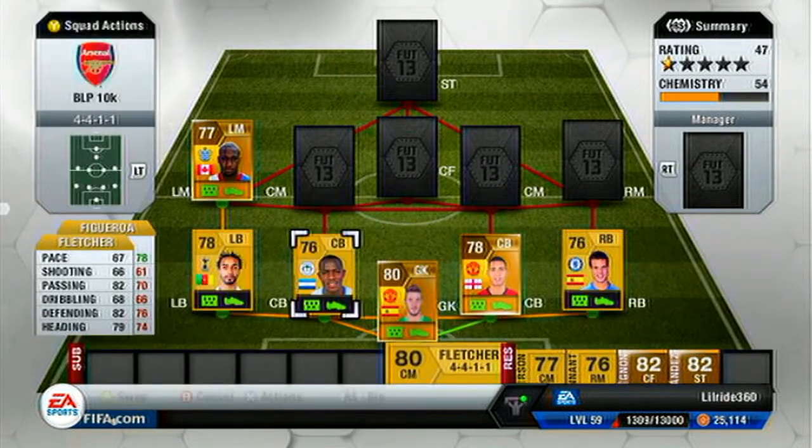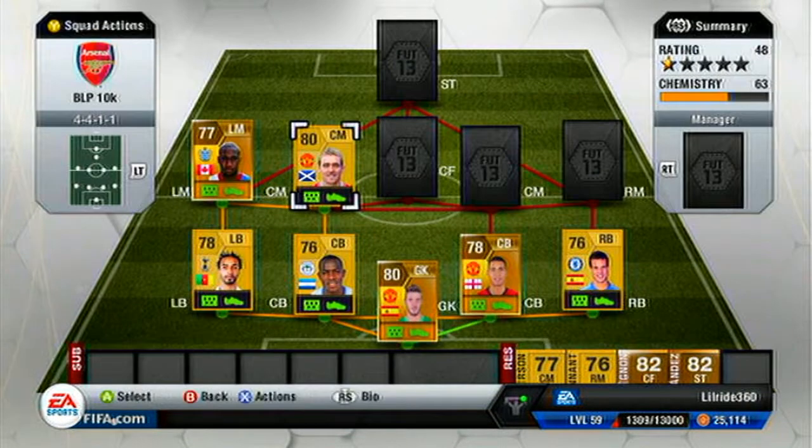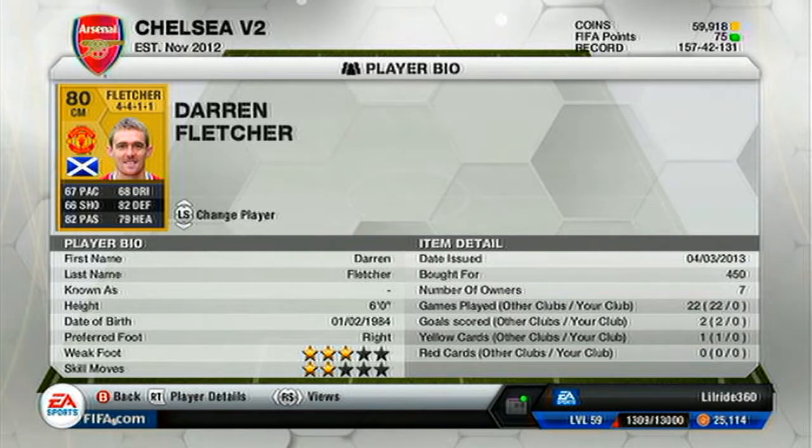I do this whole big-small thing when it comes to my teams, and I have Fletcher who I've found to be a real rock in midfield. He can get the ball, hold it, fend off attackers, and release it on target. Fletcher has 82 passing, 82 defense, and 79 heading — that guy is strong, he's a tank in midfield. You need someone to make sure no one else gets the ball, and I only got him for 450 coins. Fletcher is definitely the most underrated player in this game.